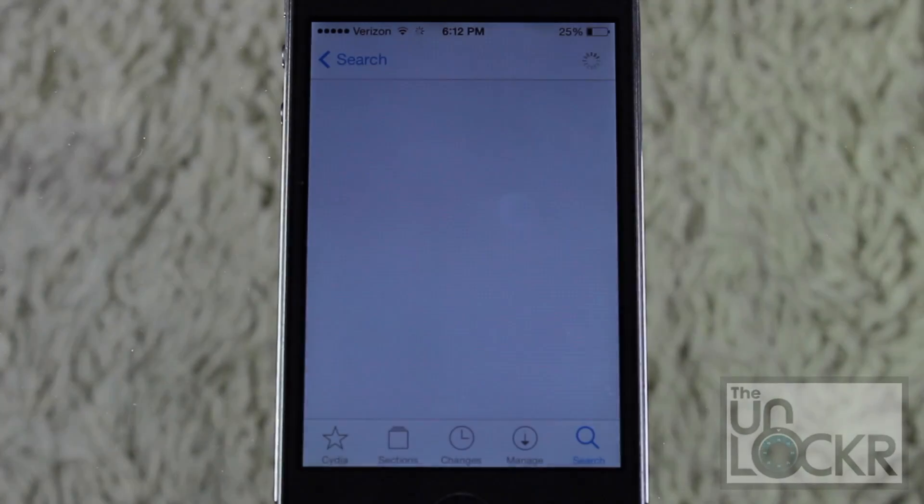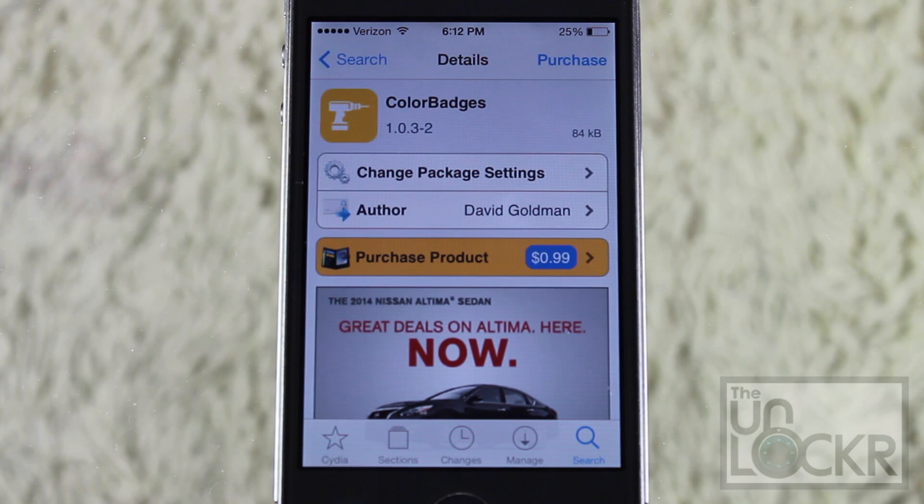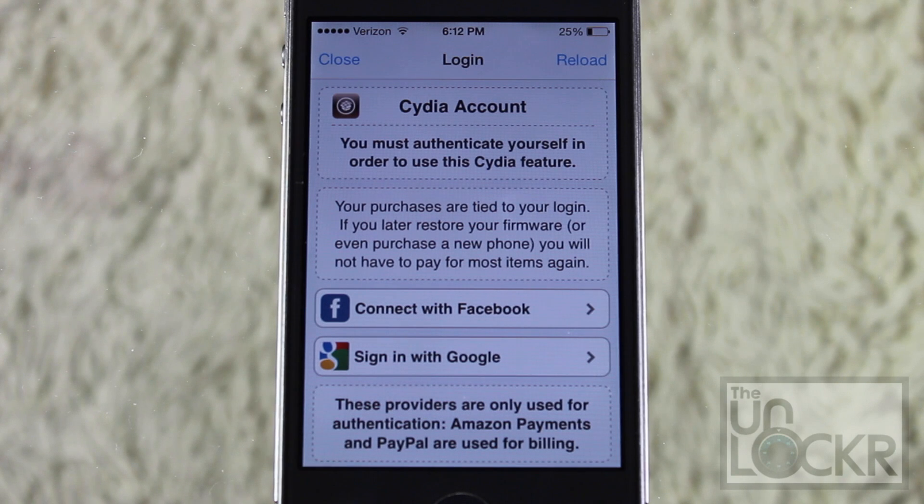Just tap it when it shows up. This is a tweak that you purchase for 99 cents, so go ahead and tap Purchase on the top right, and use whatever procedure you normally use to purchase any tweaks.